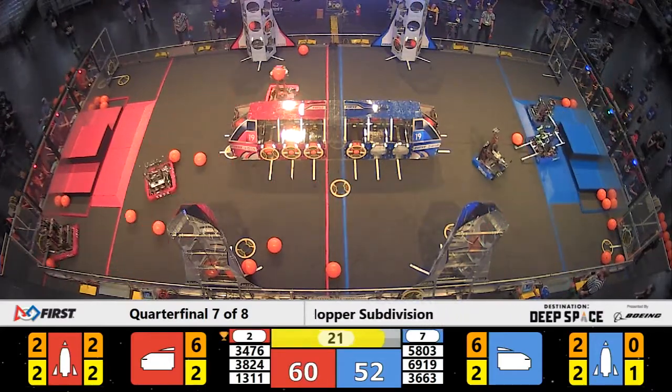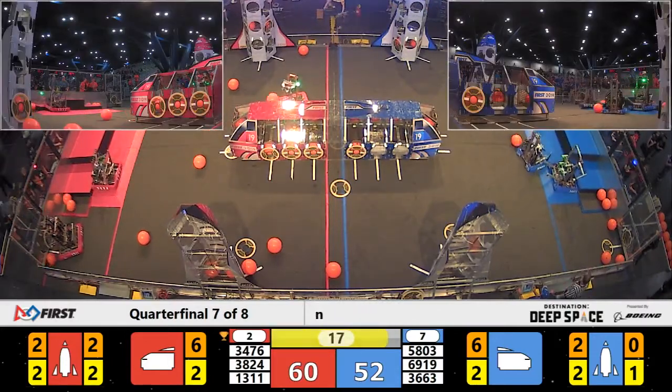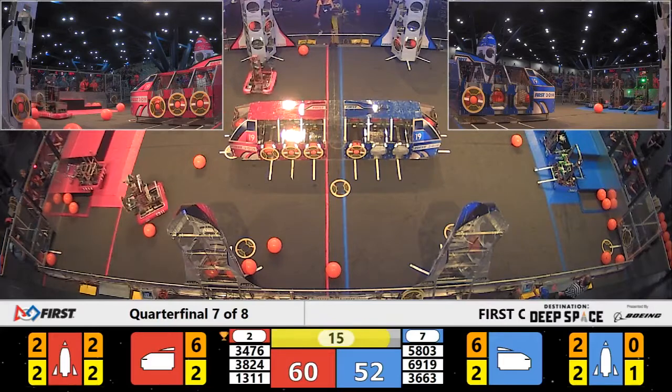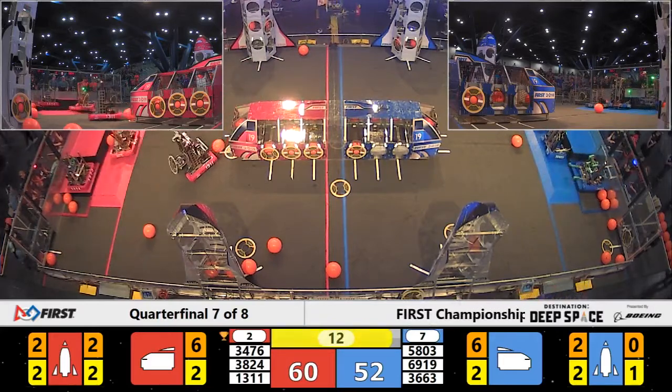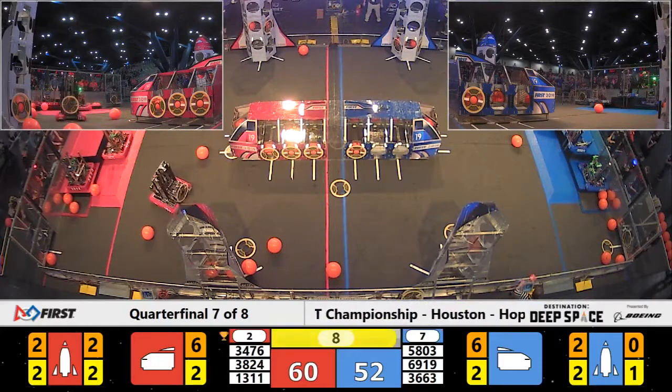We're at the final 20 seconds now, and it's only an eight-point difference between these two teams. Climbing under the HAB could make a difference. Code Orange doesn't make that last and final score. With 15 seconds remaining, their alliance partners on red — HVA Row-octics — they're up on level two for six. On blue, we've got CPR up for six points.